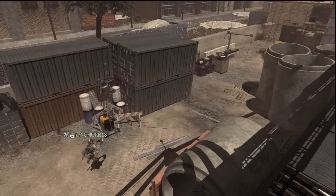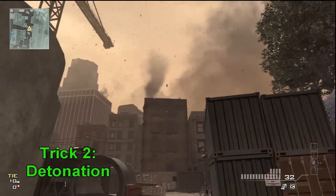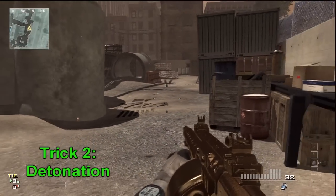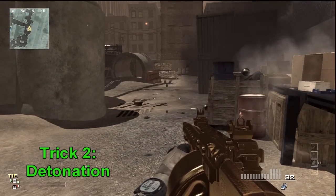Here's a different camera angle for the same throw. The next trick is that you can also detonate the C4 by double-clicking, or X for Xbox.